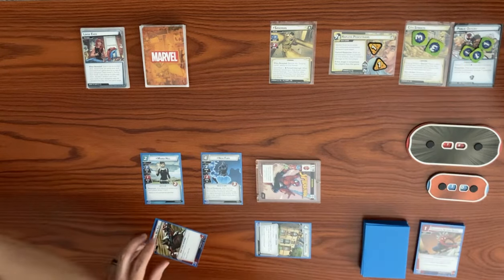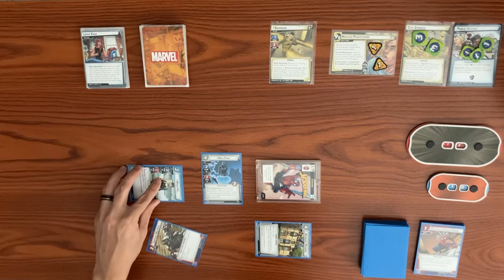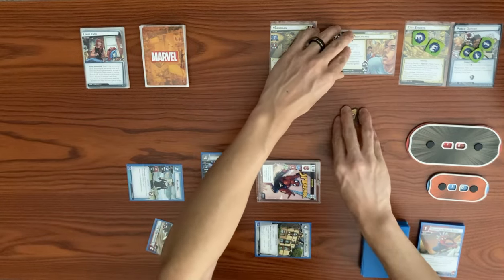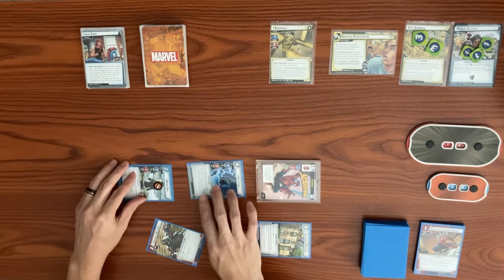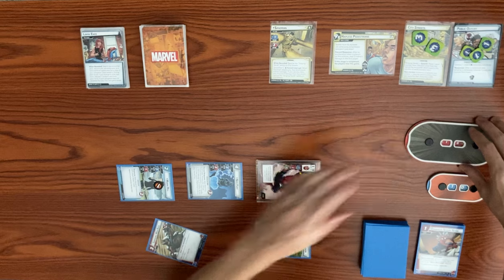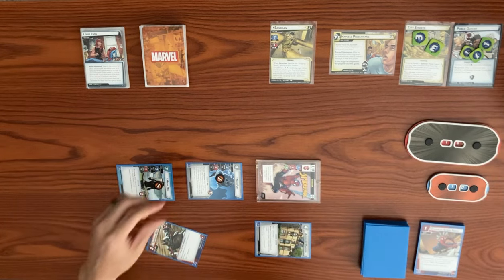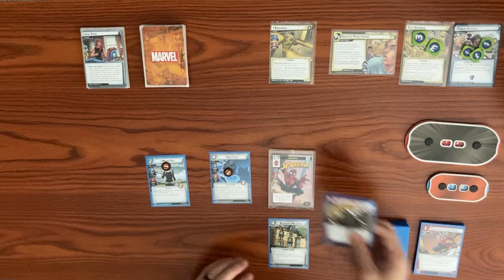We flip over to hero form. Using the hero action on City Streets, we exhaust Spider-Man to remove sand counters equal to his attack value of two, dropping the count from eight down to six. Maria Hill thwarts for two on the main scheme, and Nick Fury swings for two at Sandman, bringing him from 18 down to 16. Both take consequential damage, ending our turn.